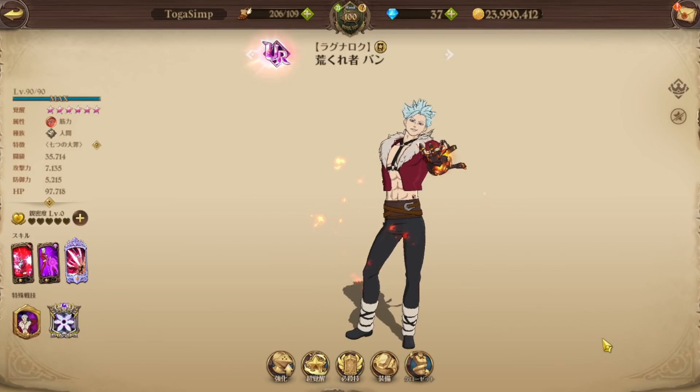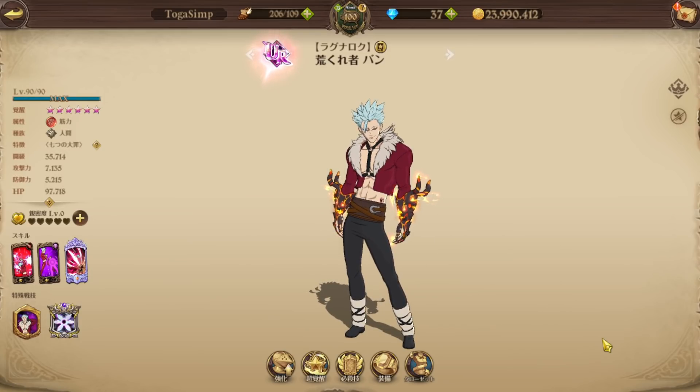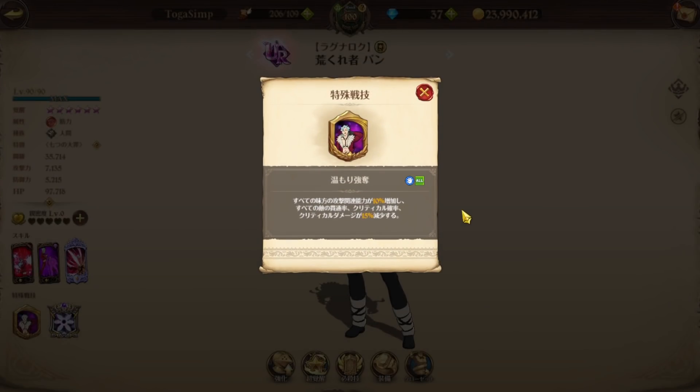We're gonna be using Ragnarok Bond in PVP. A lot of people haven't been really liking Bond — everyone just says he's like a skip — but I've been actually liking him as an overall support unit. He's like a higher CC unit in a way, as he increases the attacker stats of allies by 10% and he also reduces crit chance, crit damage, and penetration by 50% on the enemies as well.